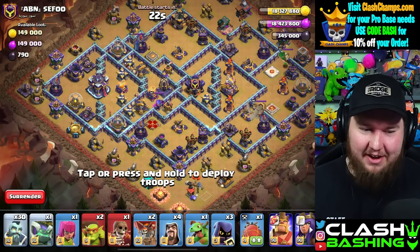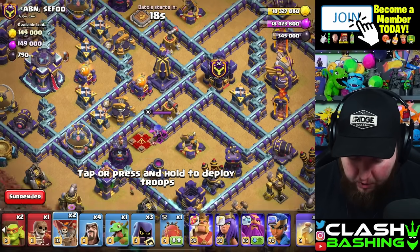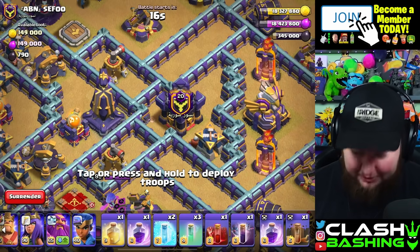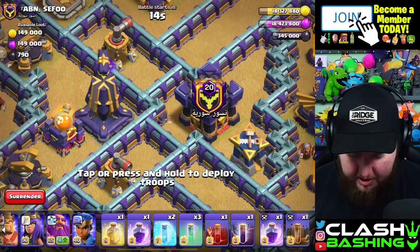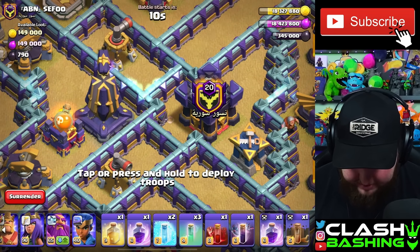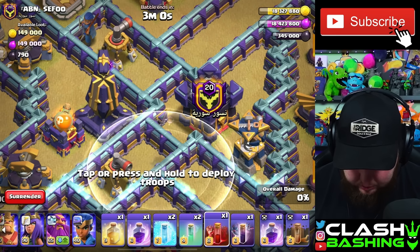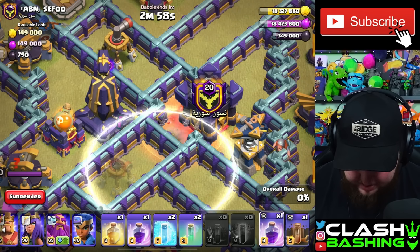Alright guys, let's try this out. We got a hodgepodge of an army here but we're gonna go in. I'm gonna start with a Skelly Donut — I almost forgot what I was doing, that would've been bad. I'm gonna start with a Skelly Donut on the CC and the Monolith. Let's get our spacing right here. I think it's about right here — let's test it out. Yeah, we'll drop that in.